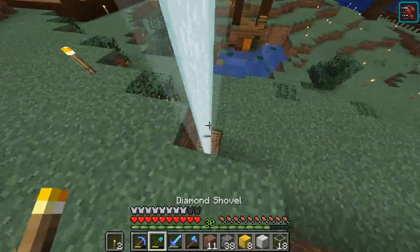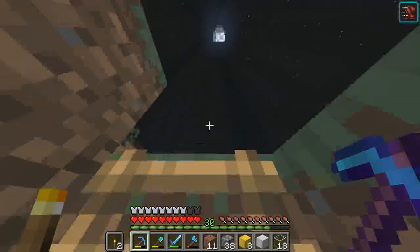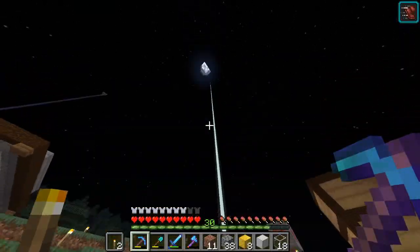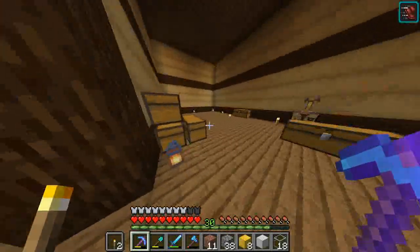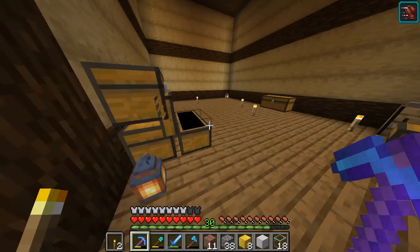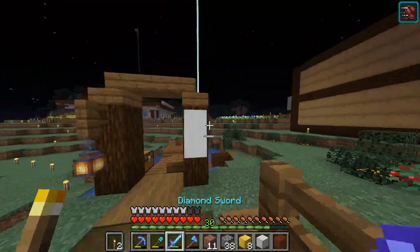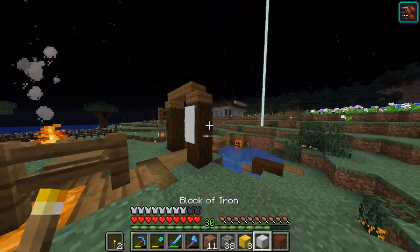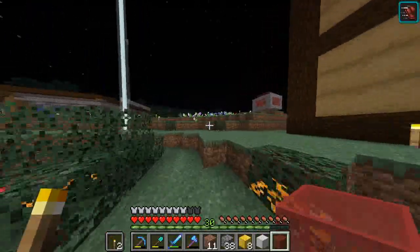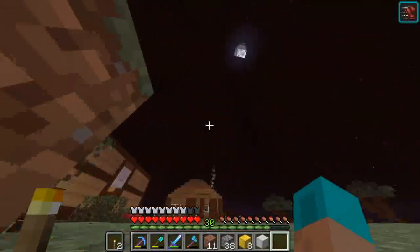We've set up our beacon here — we're missing the very last row, but we currently have speed I on it, which is nice just for getting around the base. If you put stained glass in front of it, it changes the beam color. I'm going to put a red stained glass on it. Also, I need to get a banner design — what do you all think I should make? Drop a comment below and let me know what colors or designs you'd like to see.